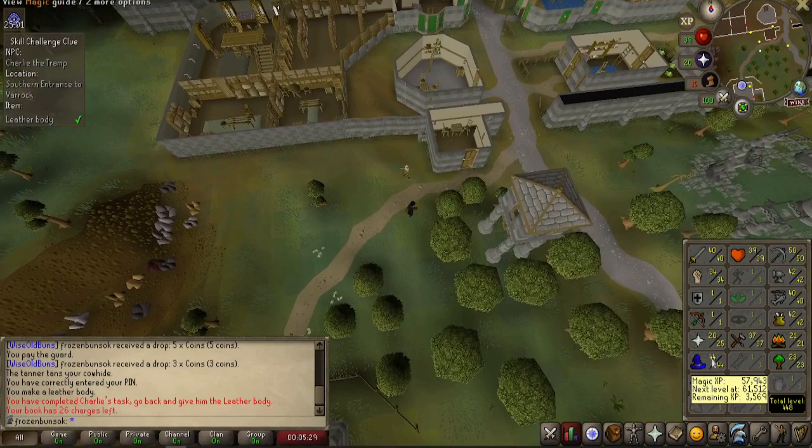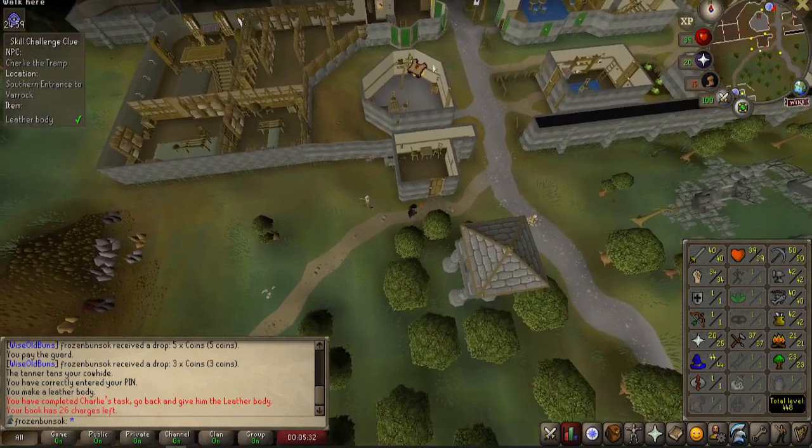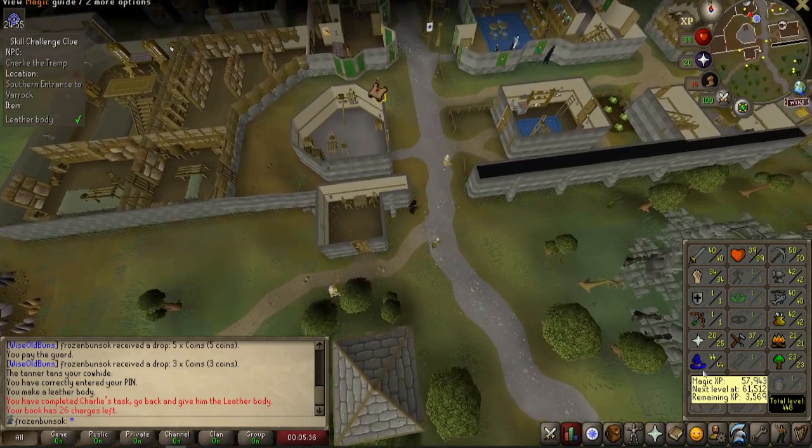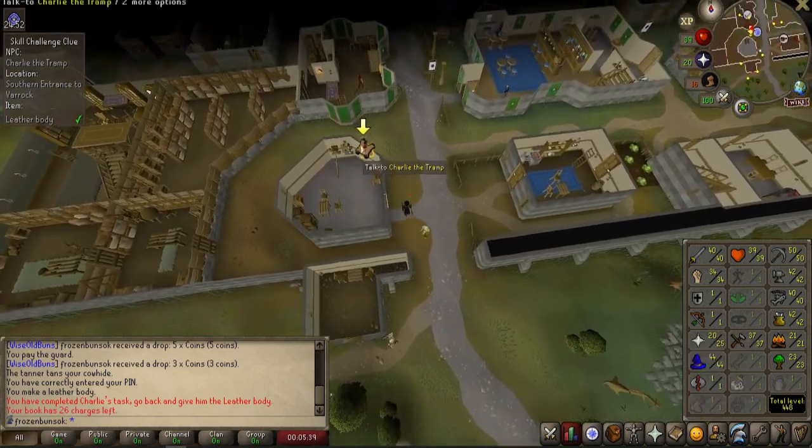I have my ability to cast super heat item, but I can't cast the level 3 enchant. I can't do a high alchemy.